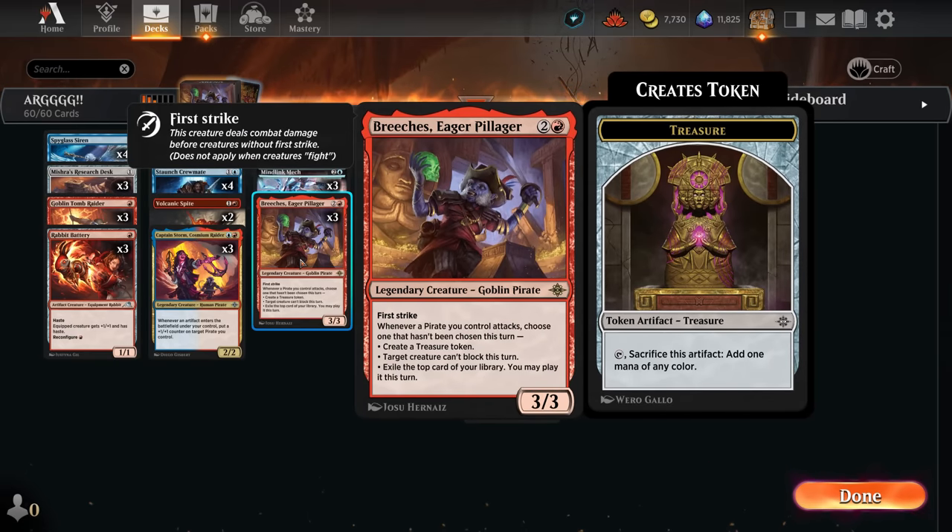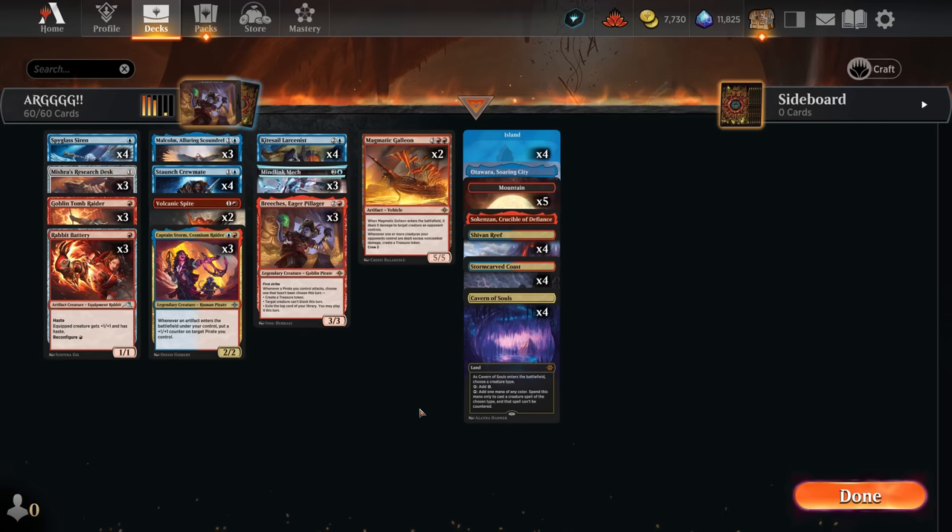Eager Pillager is probably the biggest value card - it's similar to Outlaw. You play it, attack with the rest of your pirates, and you instantly get value: either a treasure token, target a creature that cannot block this turn, or exile the top card of your library and keep the value going. We'll talk about impressions after the games. Let's go into games because I know you are eager to see action, especially against control. And we have Cavern of Souls, speaking of control.